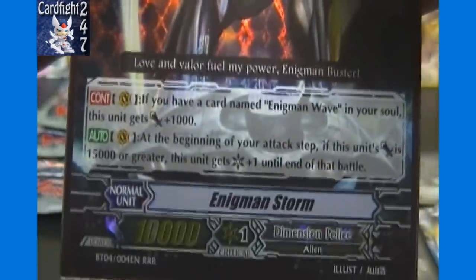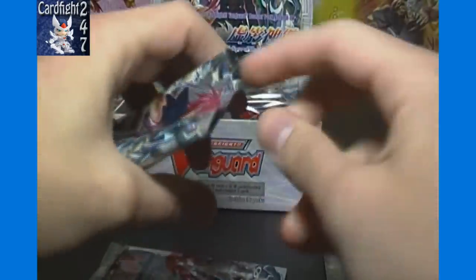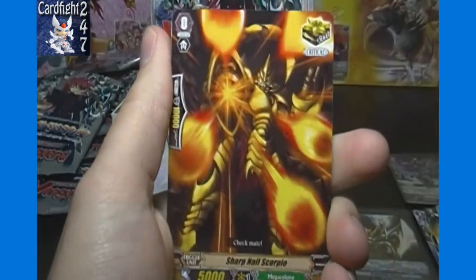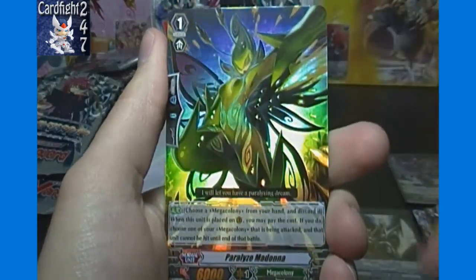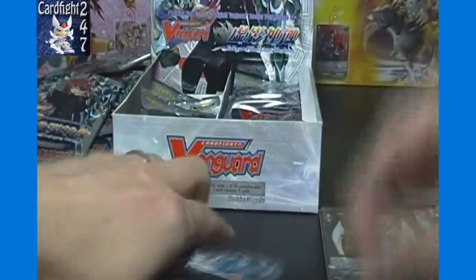Enigmin Storm's ability is there — pause to read if you need to. So just one triple rare left to get. Brugal, Dancing Wolf, Sharp Nail Scorpio, Justice Kobalt, and paralyzed Madonna — a perfect guard for Mega Colony. Got that one last box as well. Still looking for that Shadow Paladin perfect guard.